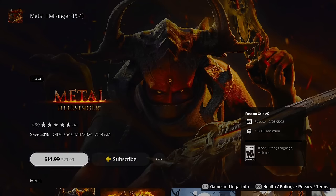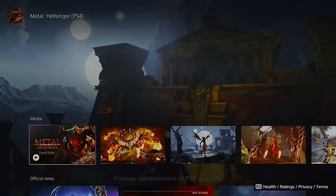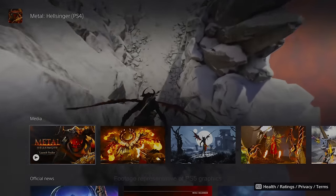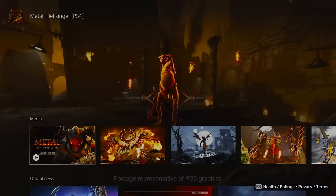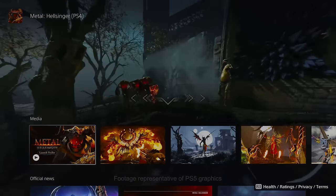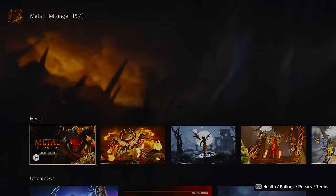Metal Hellsinger is half off right now and it's an absolutely phenomenal game if you're into music rhythm games and first-person shooters with hellish demons. It uses real heavy metal songs and you shoot to the rhythm of the music. The trailers have circulated for years and I can tell you it plays as good as it looks. There is a steep learning curve though — if you're really bad at keeping rhythm this may not be for you, but otherwise it's a must-checkout.